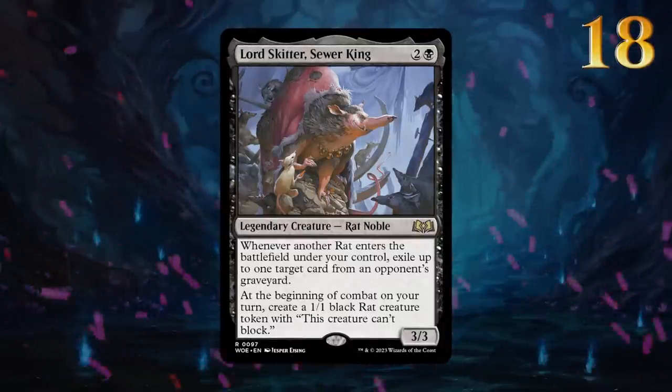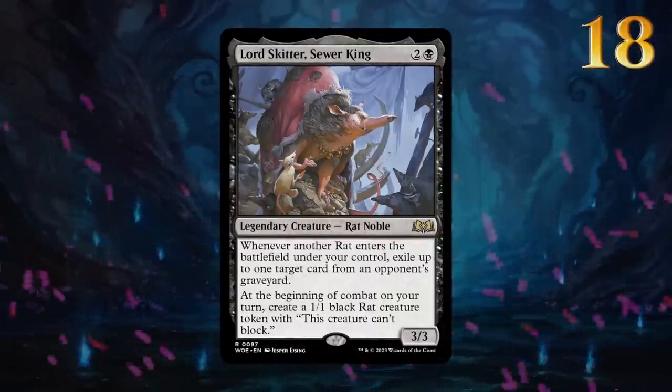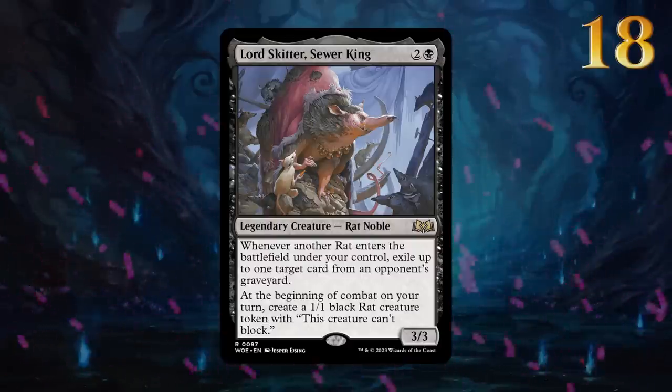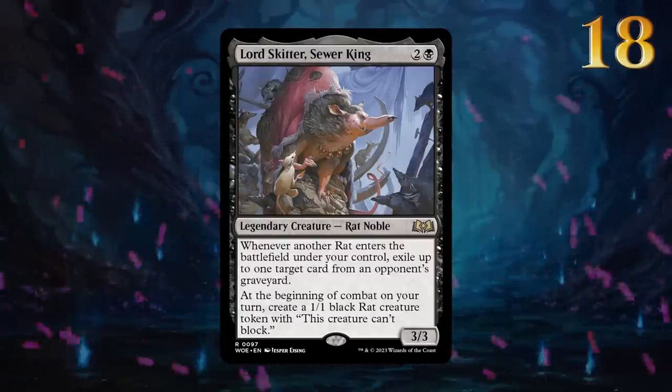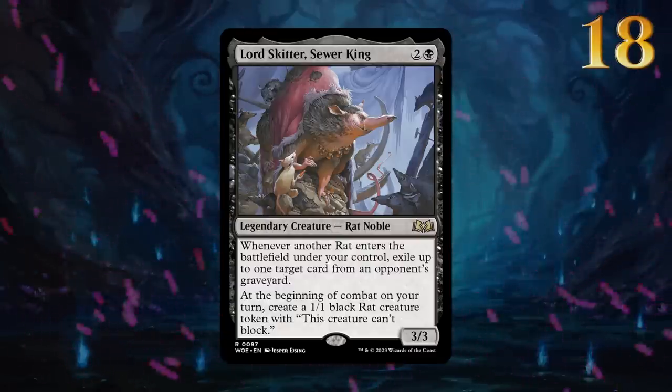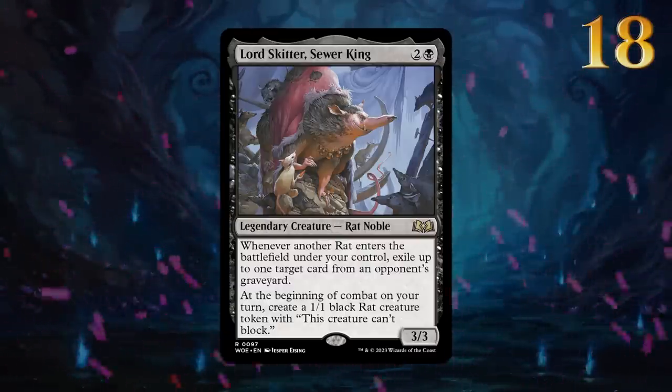Lord Skitter, Sewer King, can often immediately make a 1/1 rat token the turn you play it. Every rat also acts as graveyard hate, and Wilds of Eldraine introduces plenty of synergies with rat tokens. Lord Skitter gives us a remarkable reservoir of rodents.